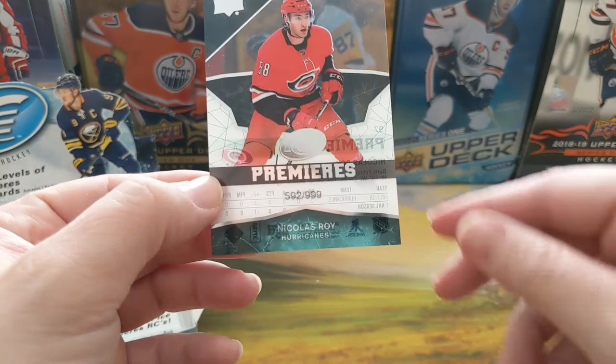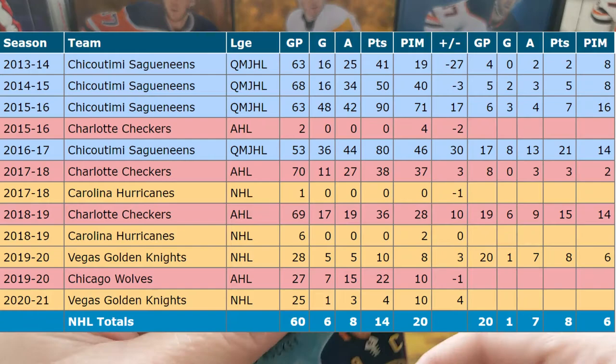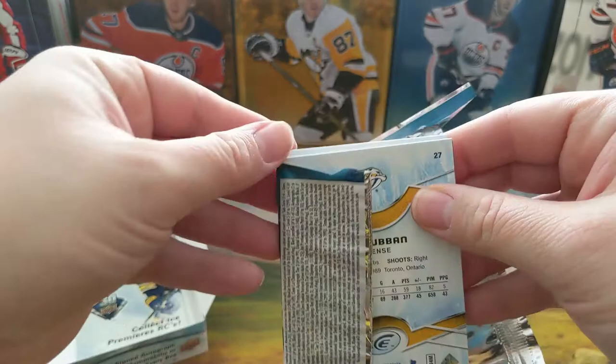Nicholas Roy, serial to 999. Okay, not the best Ice Premiere, that's for sure. The reason I'm getting 1819 is because 1920 is absolutely ridiculous for price — 1819 is a lot more affordable and I am going for more packs and boxes. 1920 is just ridiculous right now, everything is so expensive.